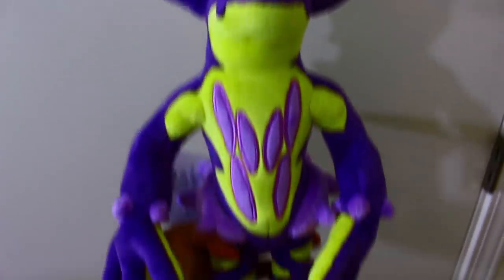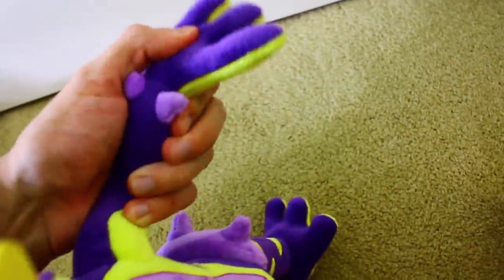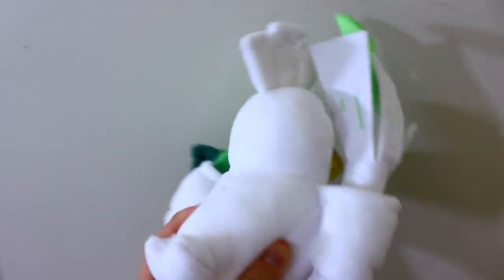Pokemon Center Toxtricity Amped Form. The arms move, the hands kind of move, the legs move, the feet have little pads in them, and the head moves. From the same line, Sir Fetched — very, very handsome.